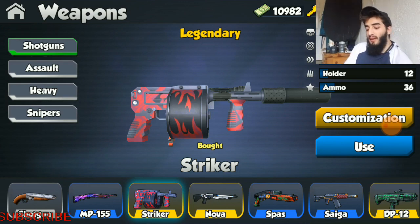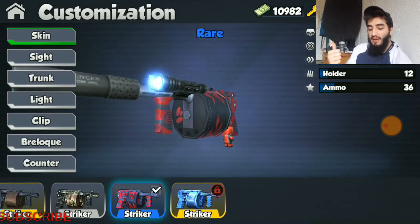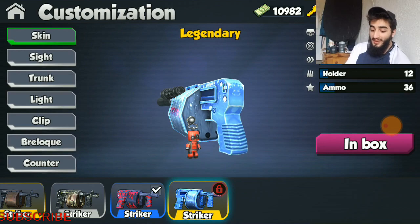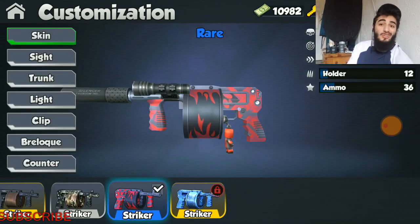Looking at the customizations of this weapon, it has three skins. We have the camo, we have the red and black, and then we have the ice skin. The ice skin looks fantastic — that's the only one I don't have, and that is the legendary skin of the legendary gun.